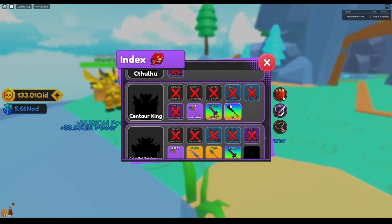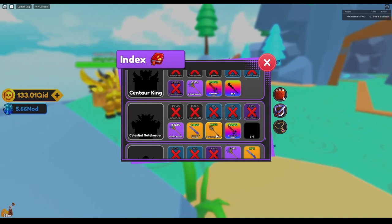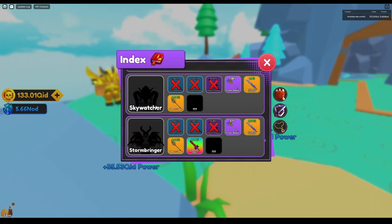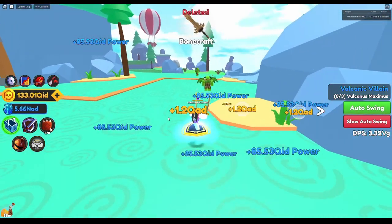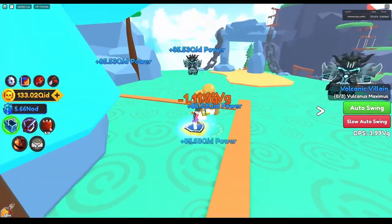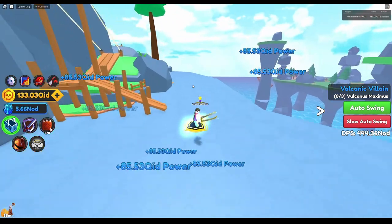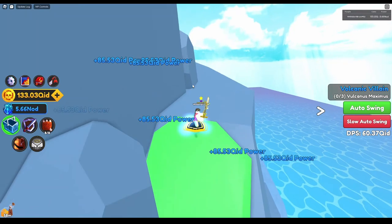I've killed hundreds, if not thousands, of Centaur Kings today. Celestial Gatekeepers — definitely well into the thousands. I've only gotten three of these Bloodseekers Destinies. No secrets yet, all day long. I did the Darkness event and did not get any secrets from the Skywatchers and Stormbringers. A guy on my server got a Molten Key literally within the first two minutes of this update coming out, and I have spent 15 hours killing guys and have not gotten it.